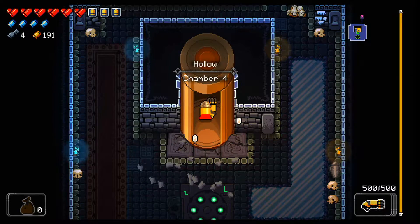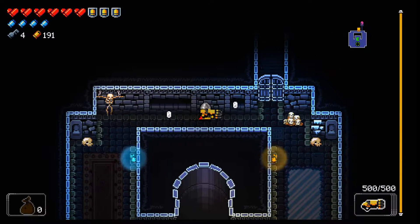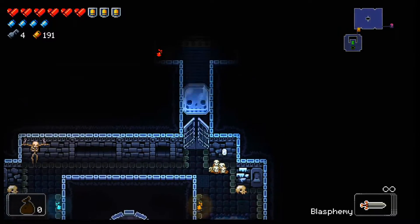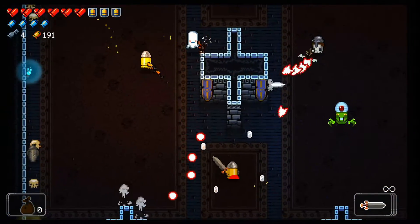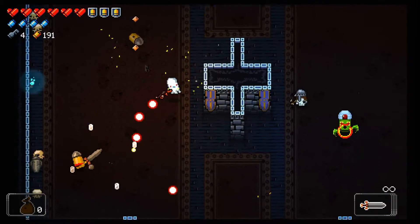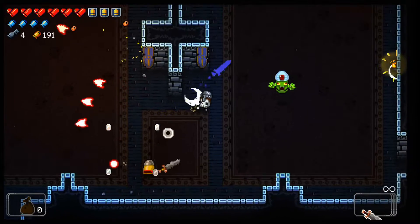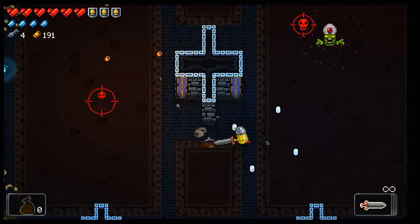Hey, it's Kurtimus, back with part 4 of my Enter the Gungeon Complete Run. We are in the Hollow. I'm going to swap back to my Blasamy Sword. This area, I think, is the big jump in difficulty the first time you go here. A lot of new types of enemies — it's pretty tricky the first time here.